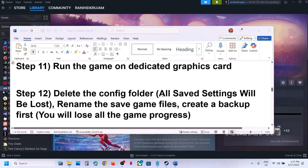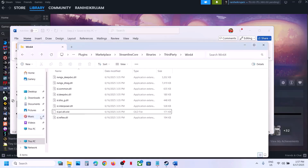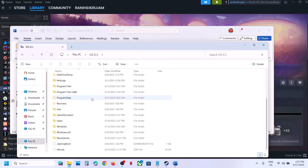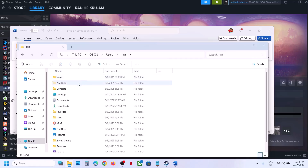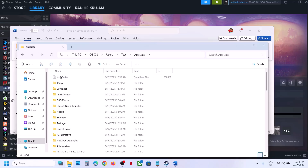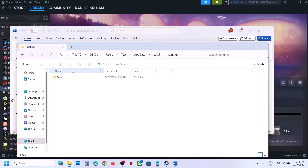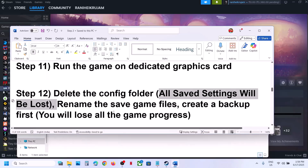The next step is to delete the config folder — note that all saved settings will be lost. Open File Explorer, go to This PC, open C drive, then Users, then your username folder. Open AppData (if not visible, click View > Show > Hidden Items). Open the Local folder, find the game's runtime folder, locate the config folder, right-click it, and delete it. Then launch the game and check.